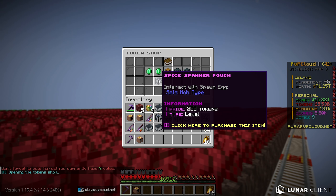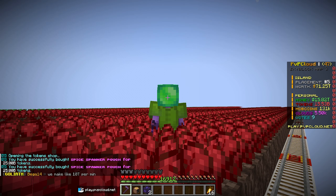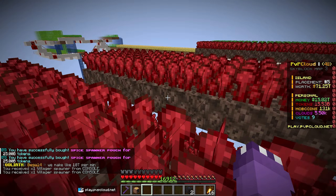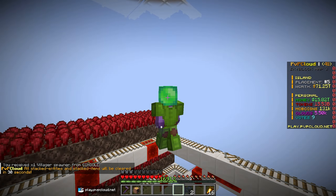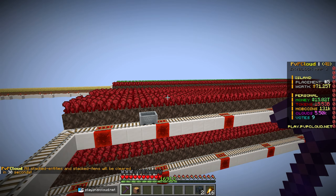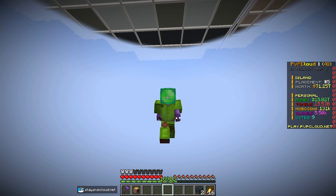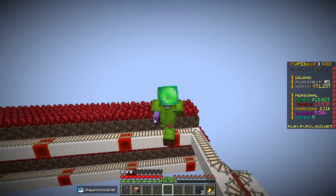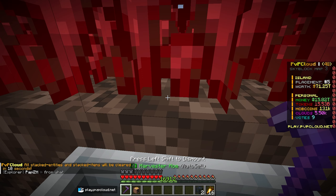In the token shop there are now Spice Spawner Pouches, which let you buy some of the brand new spawners using tokens you earn while farming. Farming nether wart gives you a ton of money AND tokens, so you can spend tokens on spawner pouches. This is by far the meta right now on the server — some weeks mob farming, some weeks crop farming.